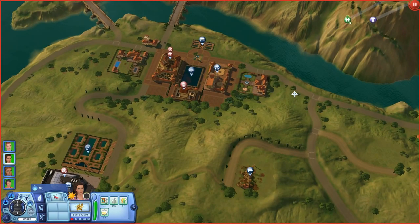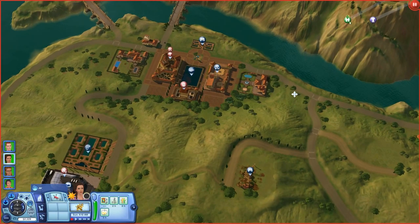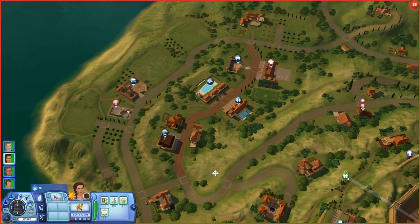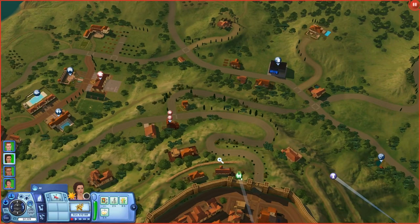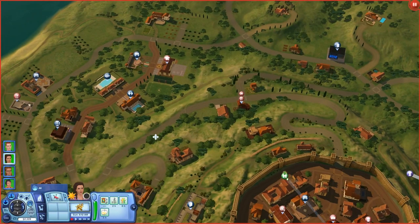You may have seen extra lots around this town — that's from having different expansions when starting a new town, lots just randomly get placed. So I removed the ones I didn't think we'd be playing with, though I could always put them back. I also placed the venues and lots I knew we were going to use, and I do plan on adding some other lots from simsery.com, but for now this is what it looks like.